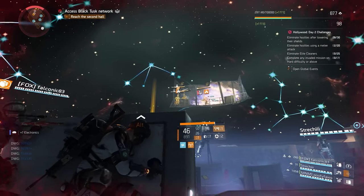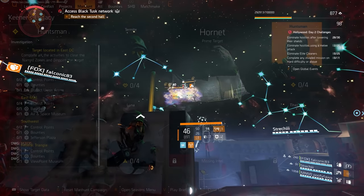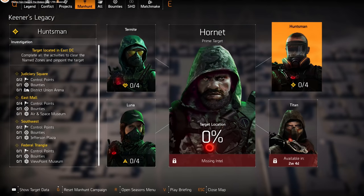Hamish finished up his portion of the stream by showing off the third Manhunt target, Huntsman, which is going to include targets and missions in DC. You're going to have to complete District Union Arena, Air and Space Museum, Jefferson Plaza, and Viewpoint Museum, along with Control Points and Bounties.